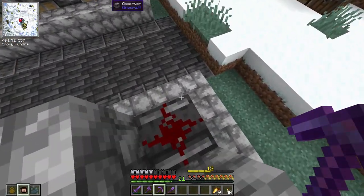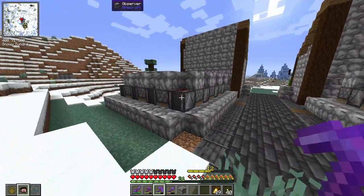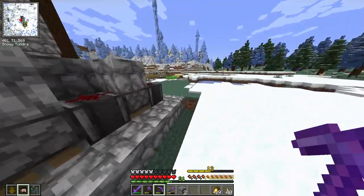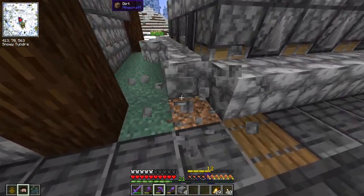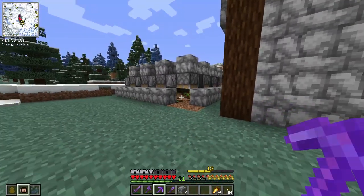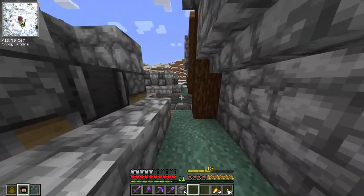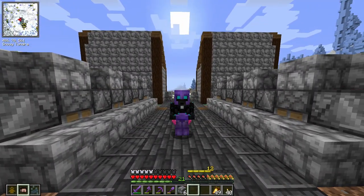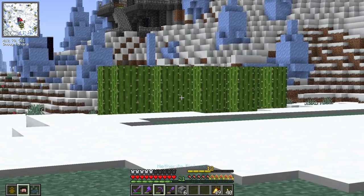We're just going to go ahead and update these a little bit — add some structures so it looks better, because these are not the only farms I want. Today we will be making, hopefully, a bee farm and a general mob farm, which really shouldn't take that long. I also need to add lights there — that's why it's so slow. And I want to craft a bunch more vault crystals. I also need to fix a cactus farm.